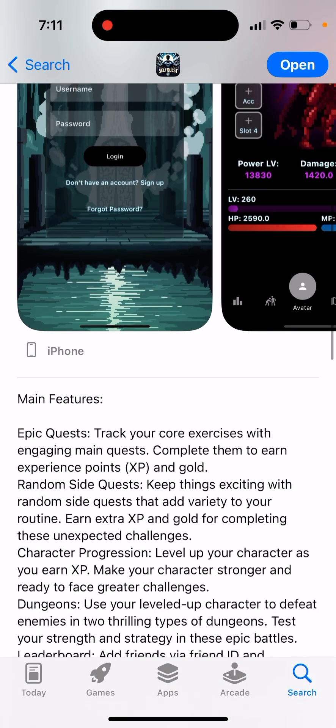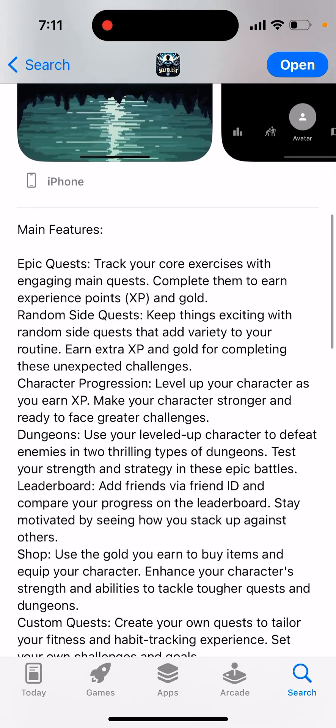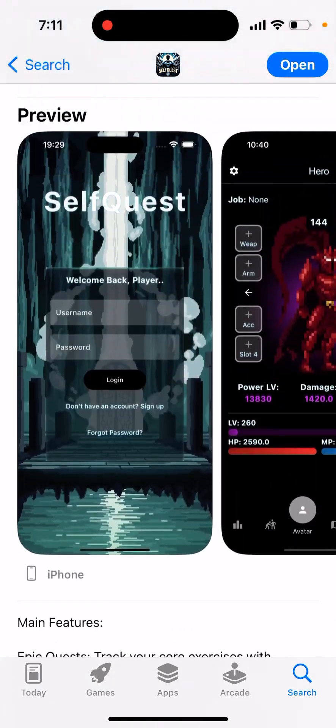Track your core exercises with engaging main quests, complete them to earn experience points and gold. You can have random side quests, character progression, and a leaderboard.